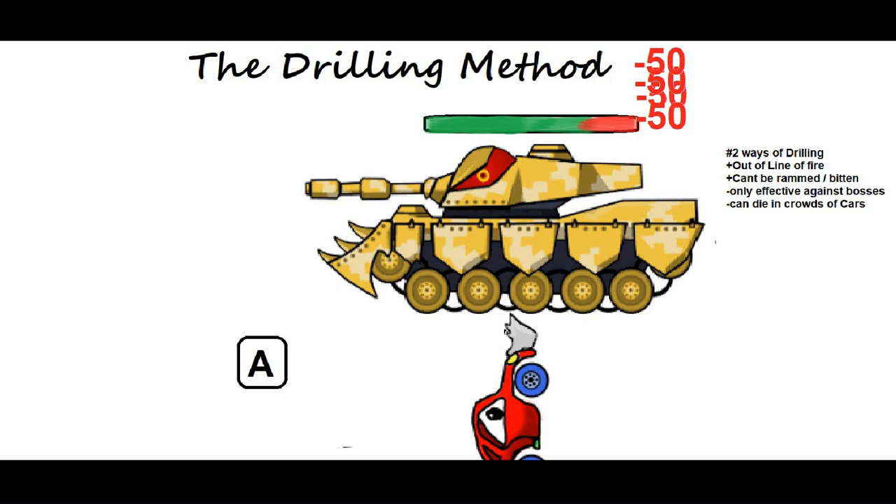Starting from underneath has a few pros and cons. You will not be bitten or shot with projectiles, but you can die in giant crowds of normal cars that might drive under the boss and kill you. You need to move enough so the APC doesn't come over and shoot you with rockets. You will do this until the boss is destroyed.